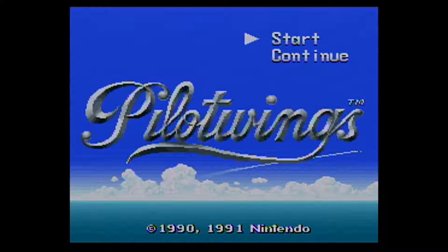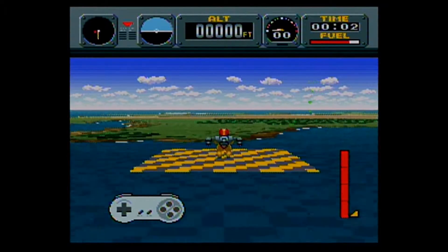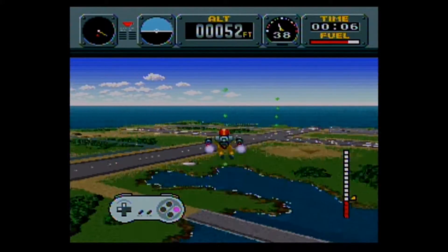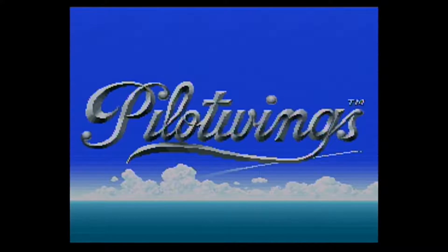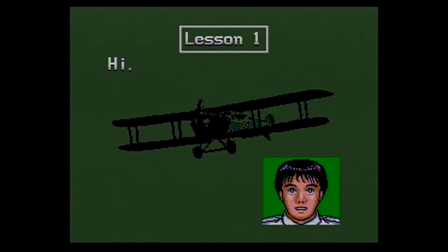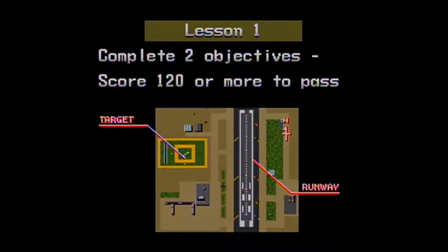Hi everybody, Jason back again with another video. Today we're going to be playing a little bit of Pilotwings. If you remember, Pilotwings is one of the games where the Super Nintendo used the Mode 7 graphics or the Super FX chip to give you that great 3D visual, and basically you just had to complete different missions and earn licenses. A lot of fun, really hard though. I don't think I've ever actually beaten this game, but let's see what we can do.